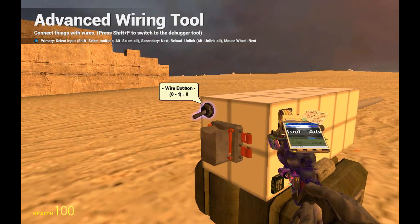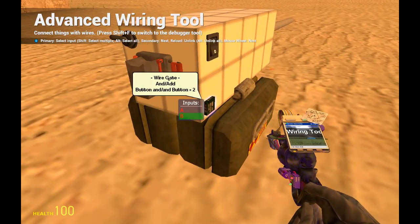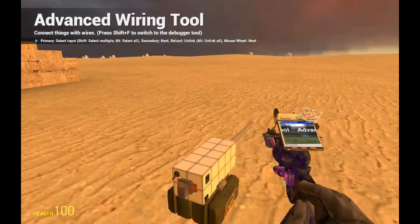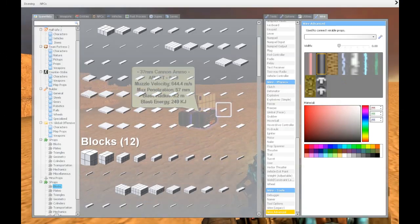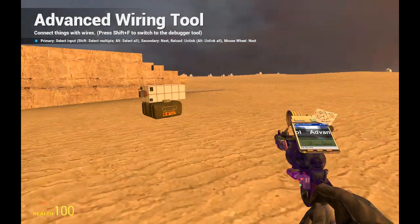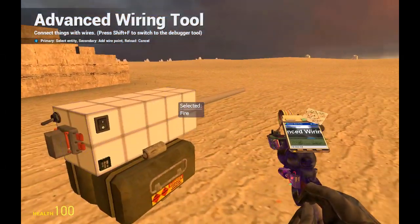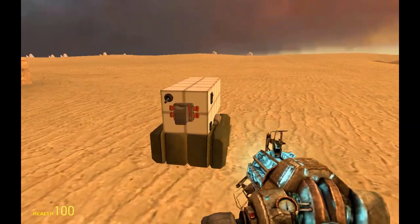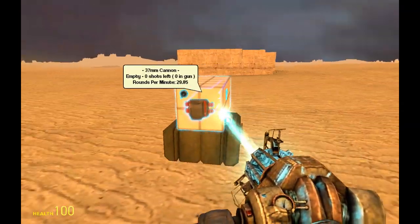We turn this on and this on, and now we have a value. We wire the gun's fire input to this AND gate, so now we have the basic functions present.